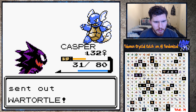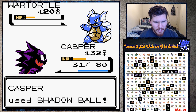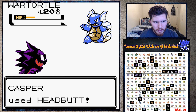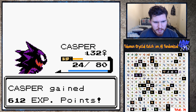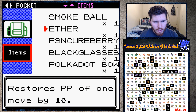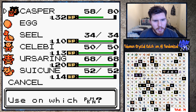Wartortle - just Shadow Ball this bad boy straight to oblivion. It may not die in one hit though - yeah, I'll just headbutt it from here. It didn't freeze - that was my worry. That should be quite a bit of experience - 612. All right, I'll super potion and we'll fight Mr. Morty. 10 super potions - quite a bit. All right, you're going down Morty!